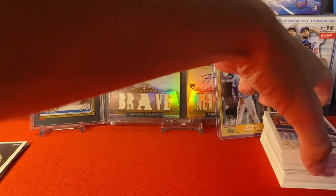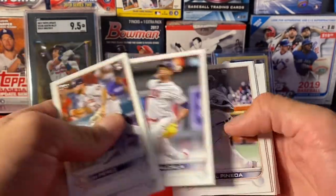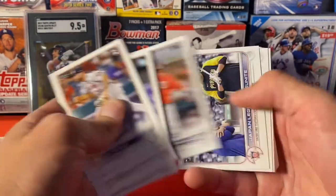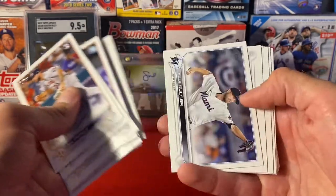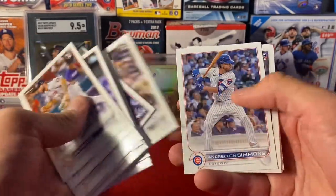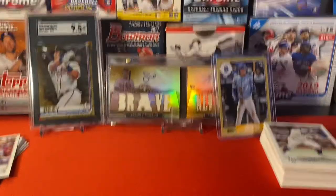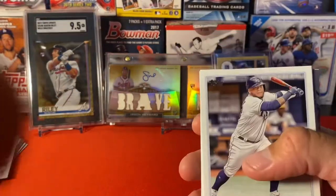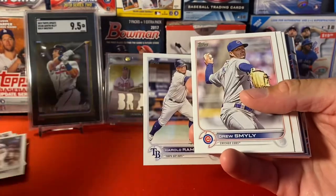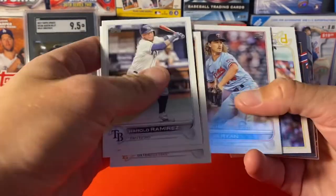Number two — let's go through our base. Joe Perez, Bryson Stott — see if we can just get a Julio base. Lucius Fox. Nothing out of that stack. George Kirby, that's a nice one. Joe Ryan's a nice one.